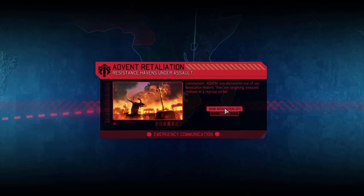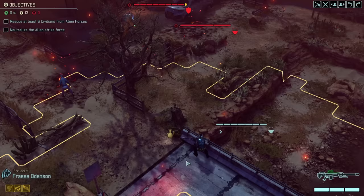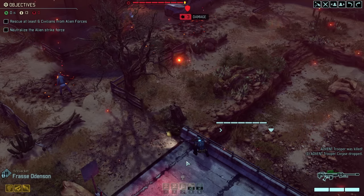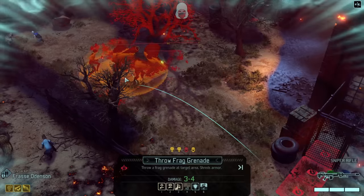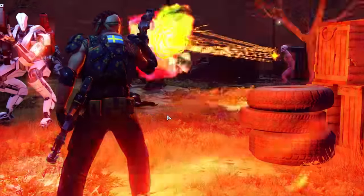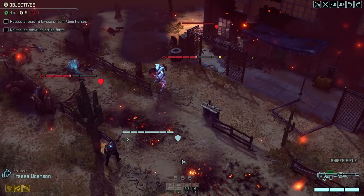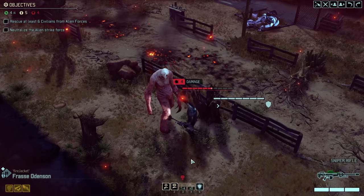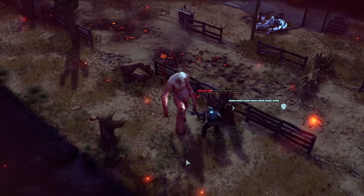We get another retaliation mission - unlike the first one, we're prepared for this one. In retaliation missions it's our job to rescue civilians whilst beating back alien forces. We use the Shadow Keeper to gain concealment by killing a trooper and use stealth to rescue many civilians. A grenade handles a group, the sectoid gets Return Fire, and the Muton gets Lightning Hands. We shoot an explosive barrel hitting a faceless, take out a mech, and deal with two more faceless enemies using three attacks in one turn, winning the mission.